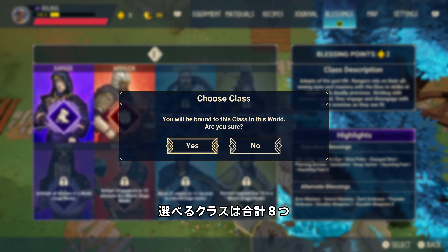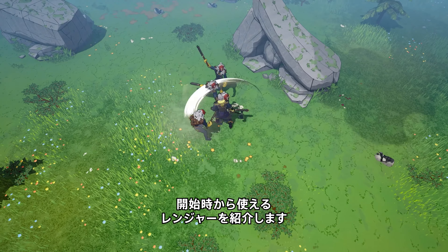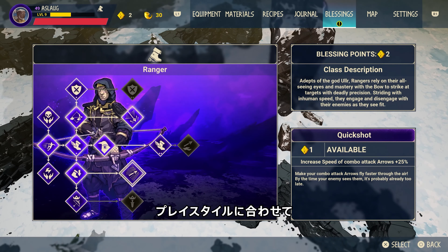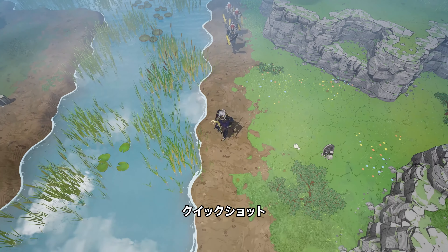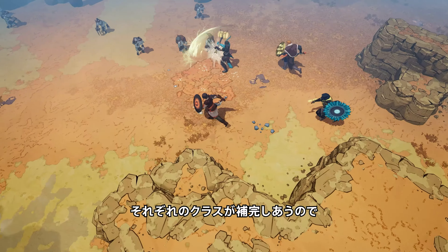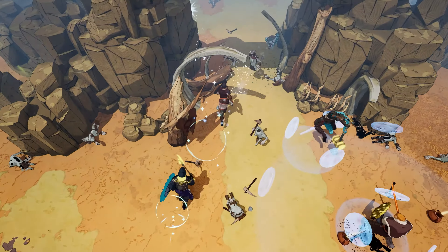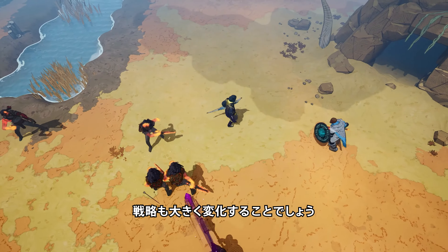There will be eight different classes to unlock and choose from. Let's take a quick look at the Ranger, one of our two starting classes. As you gain levels, you unlock game-changing abilities in your class skill tree to match your playstyle, like the lightning-fast quickshot or the powerful slowpoke. Because classes are complementary, it's fun to have a bit of everything in your tribe. We're excited to see how your strategies will change as classes expand in future updates.